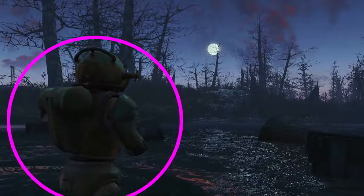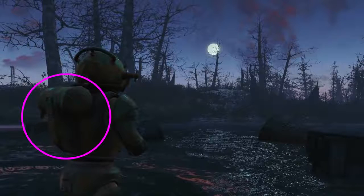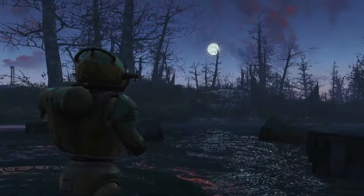In this shot we see a new armor set, which I believe to be some kind of old-school diving suit — judging by the shape of the helmet, the big rivets, the pipes coming off it, and on the back there's what seems to be some kind of air tank. So this suit could very well give us underwater breathing, and the only reason to give us underwater breathing is if there are some interesting things to explore underwater.